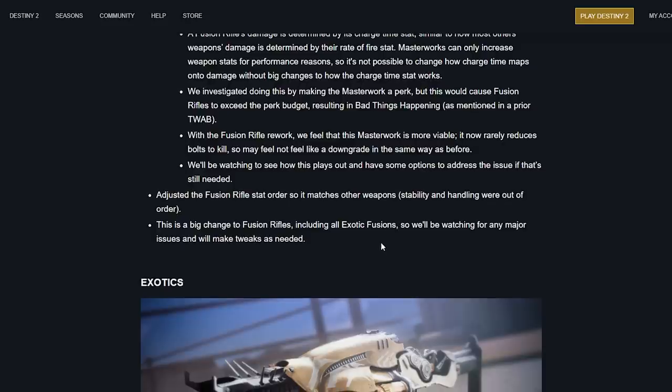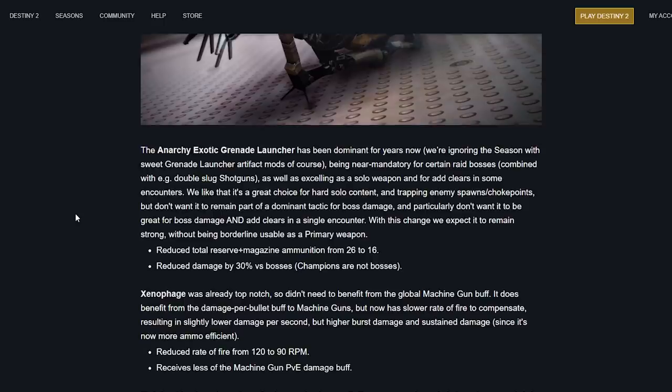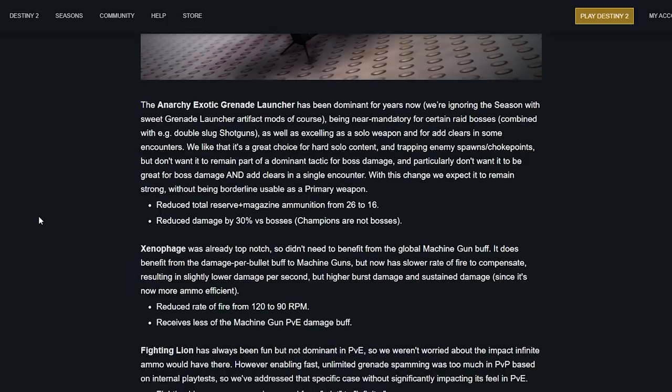Telesto is absolutely going to break something with 18 paragraphs of fusion rifle changes. Anarchy has been dominant for years — combined with double slug shotguns and being mandatory for certain raid bosses, as well as excelling as a solo weapon for add clears and spawn counters. They like it for hard solo content but don't want it to remain part of a dominant boss damage tactic. Reduction: total reserve and magazine ammo from 26 to 16, and damage reduced by 30% versus bosses — champions are not bosses.